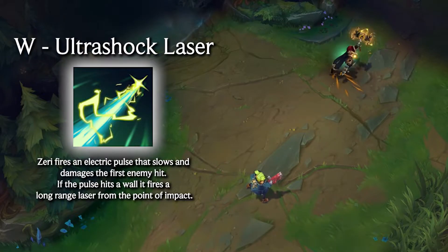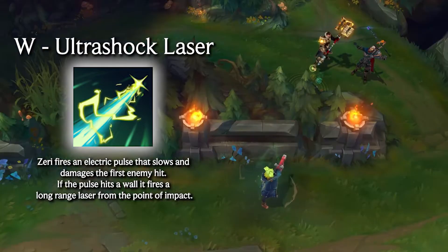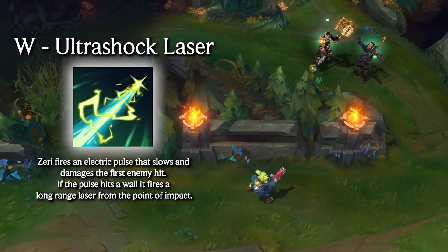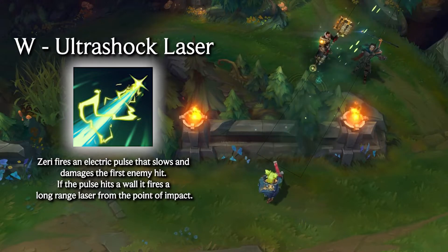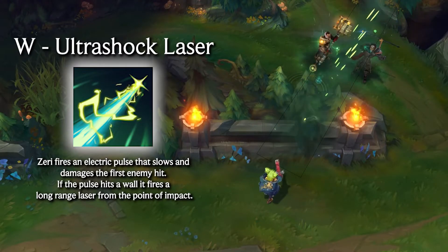Zeri's W is Ultra Shock Laser, which fires a beam that slows and damages the first enemy hit. If shot into a wall, it shoots out from the point of impact and essentially becomes a mini Lux ult. This would be great to get some cheeky wall bangs on unsuspecting enemies who think they're safe on the other side of the wall.